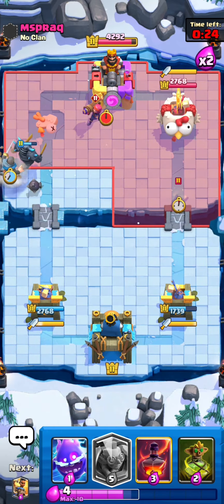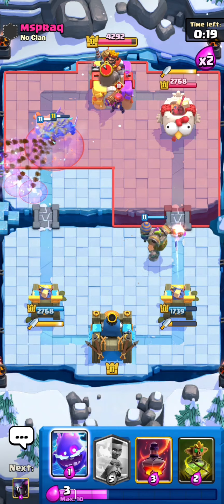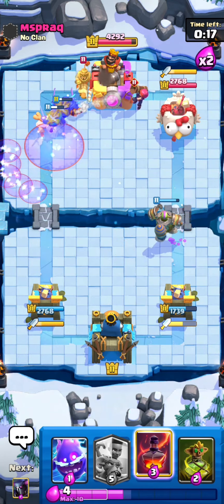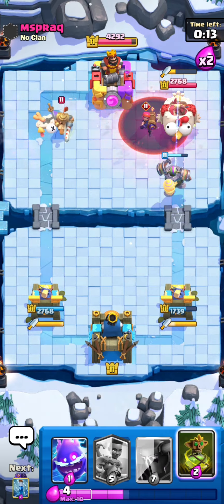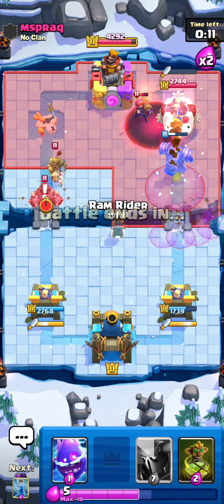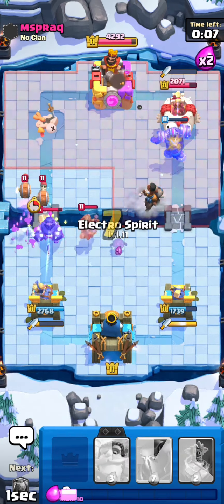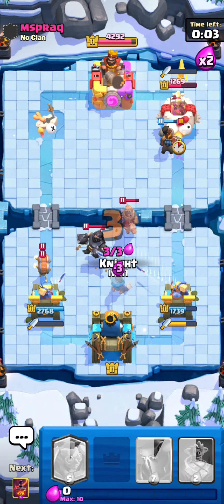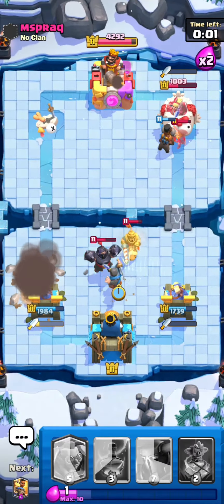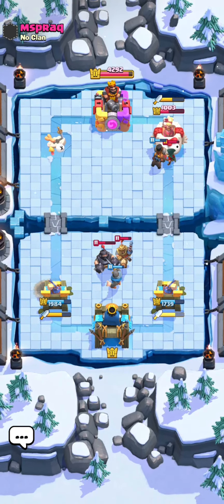If we zap instantly those bats should die with no problem, so he's actually gonna be a three-crown throw here. We'll just Goblin Machine here - I don't want to lose the game. The firecracker should die. I should have E-Spirited - wait, I can still defend, I just need to knight. Beautiful - that was such a beautiful win, with so many voice cracks. Good match, on to the next one.